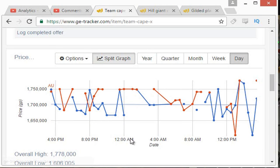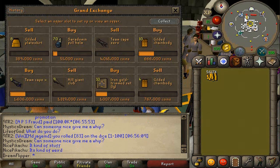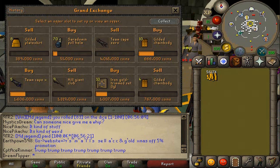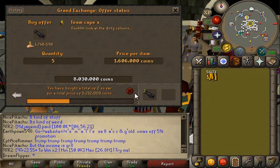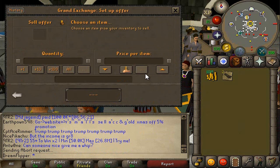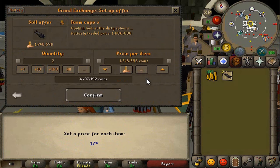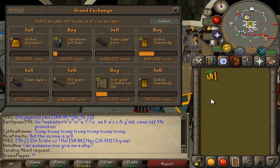Next up, we're probably going to sell the Team Cape X, which looks actually pretty high up. 1,778 looks like one of the last recorded prices and we bought them for 1,606. That'll be 150k, maybe a little bit more even. And we have two capes to sell, so it'd be a 300k profit. We'll probably just pull the offer out and sell it, then try for 1,777. That'll leave us with a nice 300k profit.